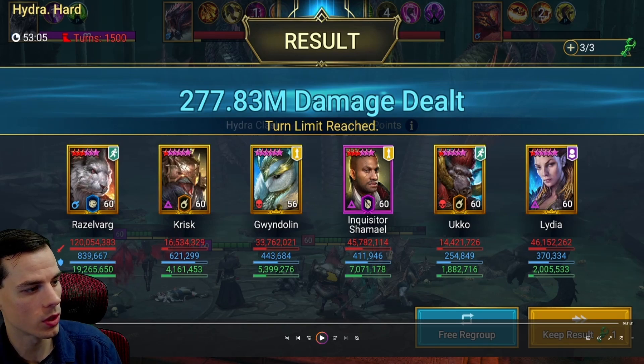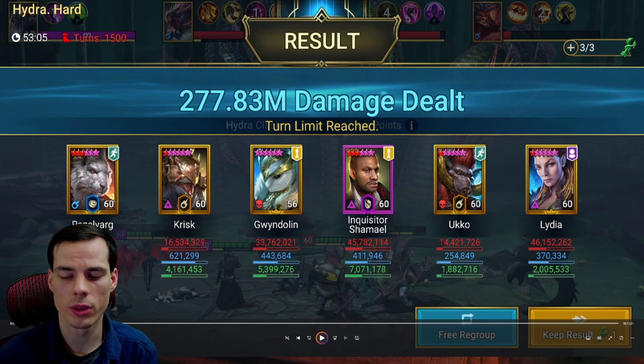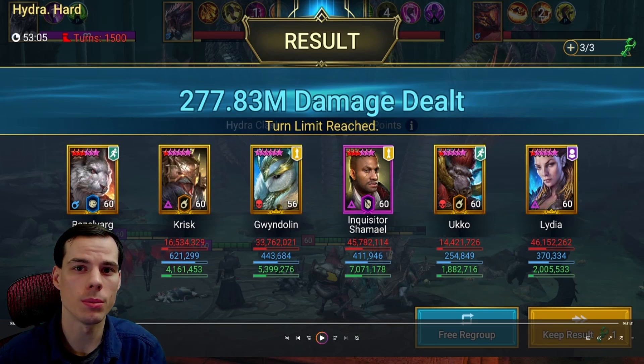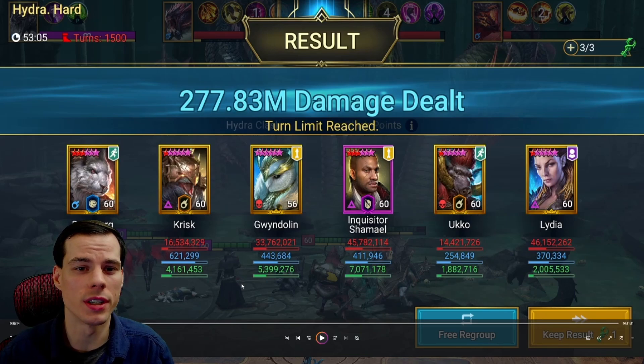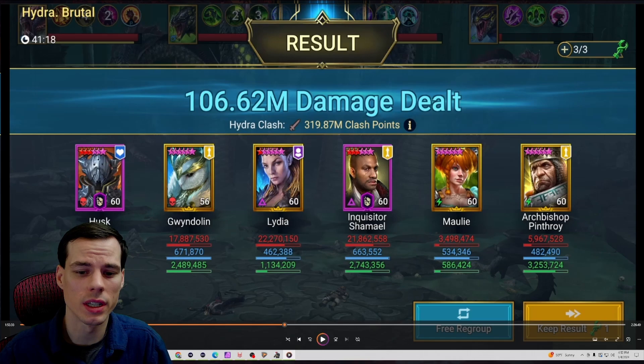We can see Gwendolyn putting up a decent amount of damage, but Razzlevarg is doing the vast majority of it. The issue we ran into was that any hard team doing a lot of damage is going to hit the turn limit, and with Gwendolyn in relentless she was sometimes getting five, six, even seven turns in a row. While it's really cool to watch, you're not getting as much damage as when a champion like Razzlevarg is taking turns — so it's actually a detriment to your team. If you're at the turn limit, I'd definitely recommend not using her in relentless.